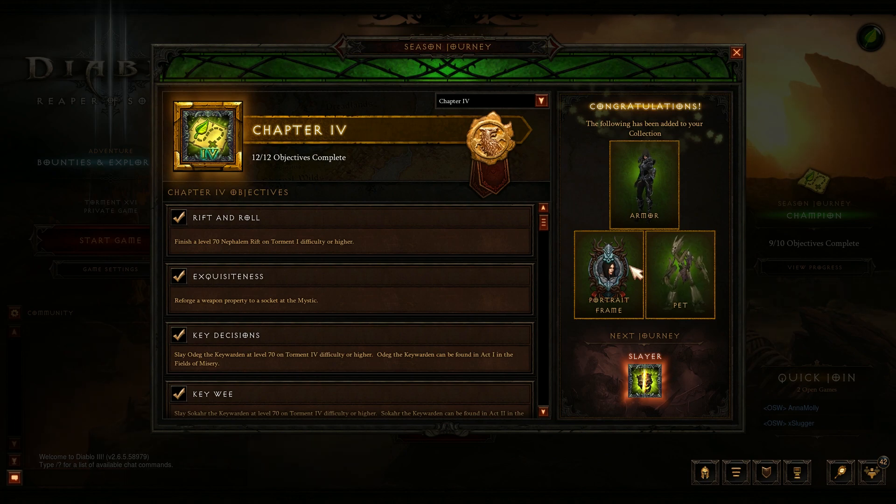They're starting to recycle portrait frames, which is okay because it gives people the opportunity to earn ones they haven't earned before. Because it's on roughly a three-year cycle going through all of the portraits, it still keeps them rather rare. You also get the Wicker pet if you get through all four chapters.